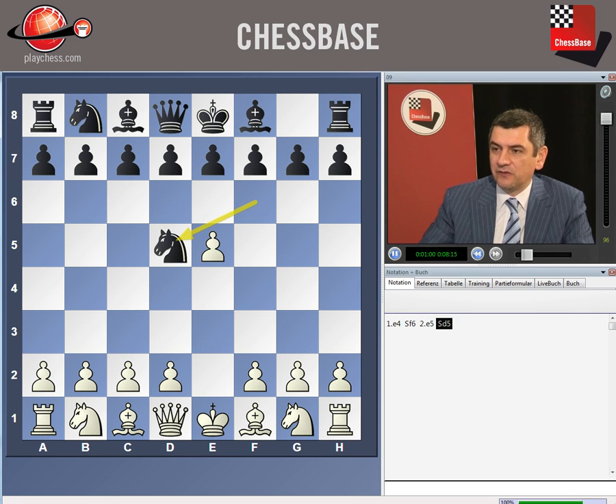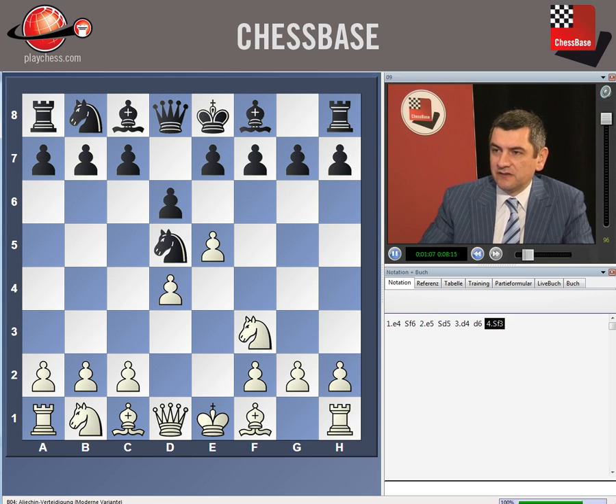e5, knight d5, d4, d6, knight f3. Let's examine now the line with c6.